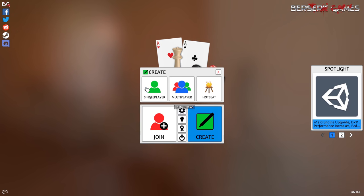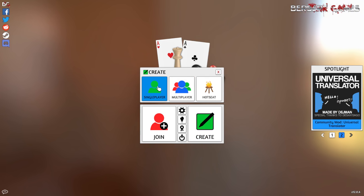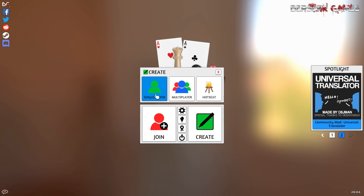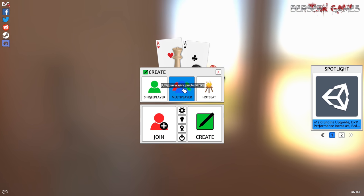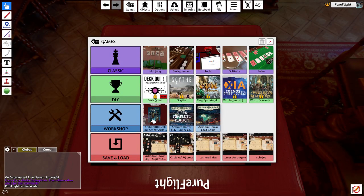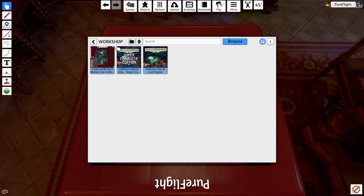When you first open up Tabletop Sim, we need to get to the Super Complete mod. Hit Create, and if you're playing by yourself do Single Player; if you want to play with friends across the country, do Multiplayer and host a game. Today I'm playing solo so I'll click Single Player. Then you've got to find the Super Complete Edition — this is the ideal mod for Arkham Horror. Click on Workshop and then click Browse.